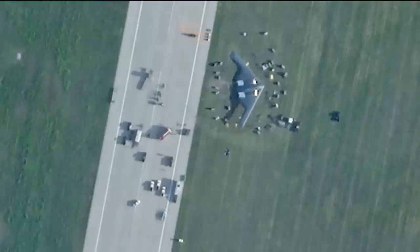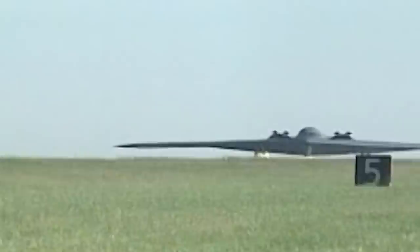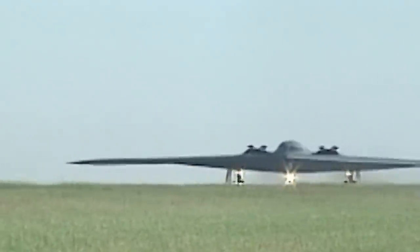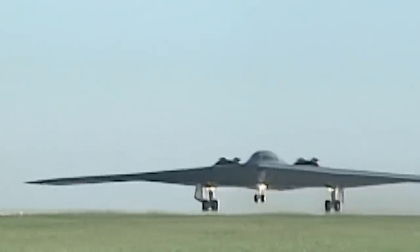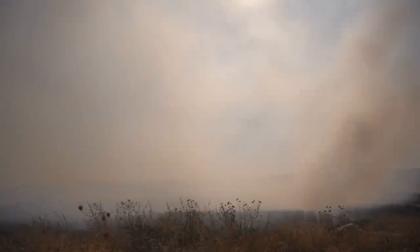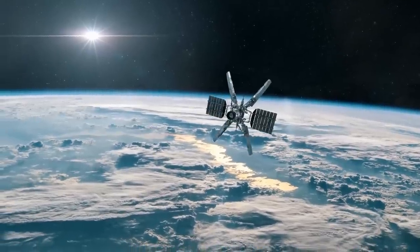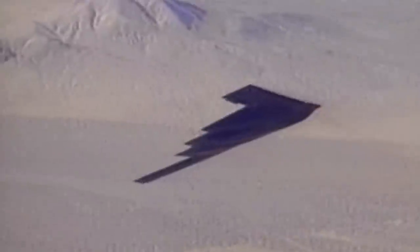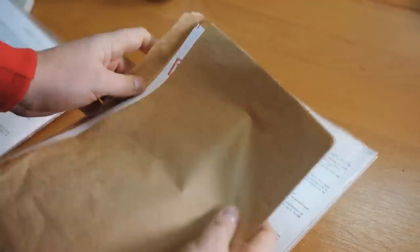According to several aviation aficionados, the B-2 in question may have experienced a hydraulic failure mid-flight and had its main landing gear collapse during the landing maneuver, sending the aircraft off the runway with its wing digging into the ground as it stopped. While this explanation cannot be officially confirmed, the satellite image concurs with the wing-down aspect of the supposed incident. The total damage to the aircraft also remains unknown.